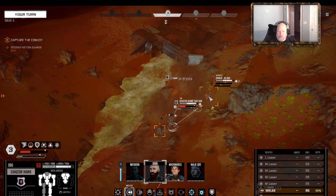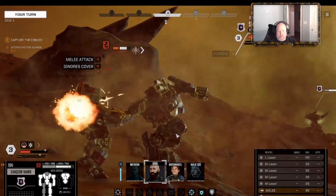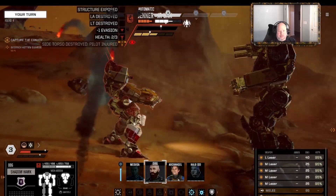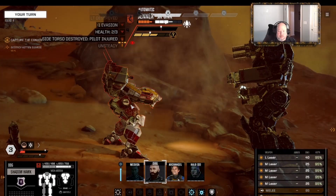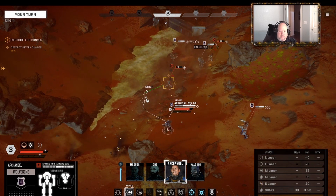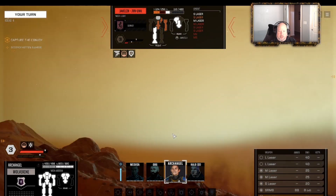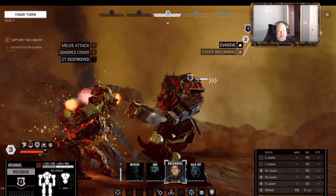Go ahead and melee this guy. Engaging physical attack - most of them taken care of. You have no choice but to melee this guy because you're way overheated. And he's gone.